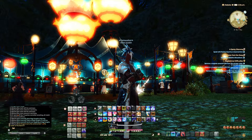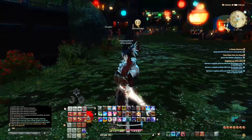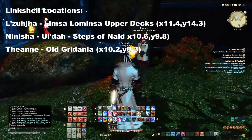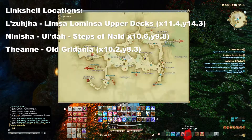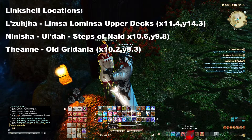Welcome back. I'm going to show you how to make a link shell and cross world link shells within Final Fantasy 14. Nobody has shown the actual areas for these, so I'm going to go over it right now. We're at the link shell distributor in New Gridania, or Old Gridania — just north of New Gridania.